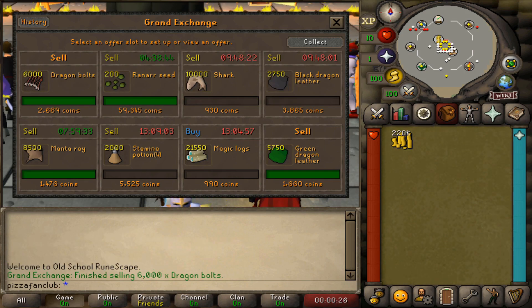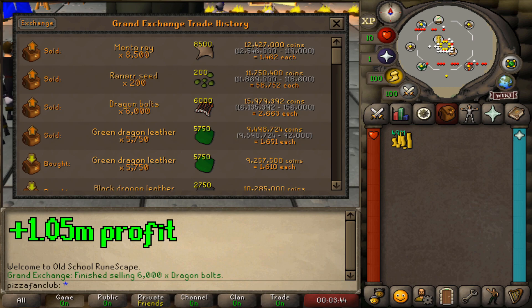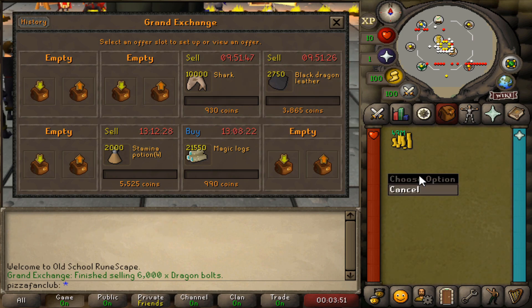We are back at the Grand Exchange and it's been almost 10 hours — longer than I was hoping, and we haven't had as much movement as I'd like. I'm about to go to bed, so I'm going to readjust a lot of these offers, relisting everything that hasn't sold yet for a little bit less to try to sell it overnight, and listing new items in their place for items I've already sold. This is our second day of flipping. We have currently made 1 million and 50k so far. You should be able to make 1 mil to 1.5 mil a day using this strategy.